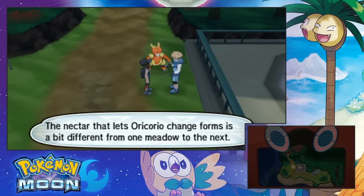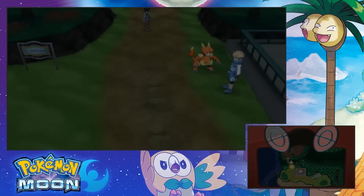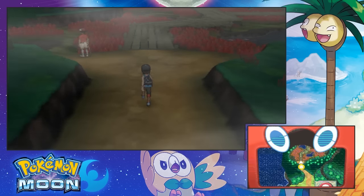The nectar that lets Oricorio change forms is a bit different from one meadow to the next. I wonder what Oricorio would look like if they tried some Ula Ula Meadows Nectar. I have no clue, man. Is this the place I gotta go? Yeah, it seems like it. This place is cool.